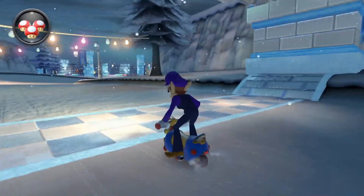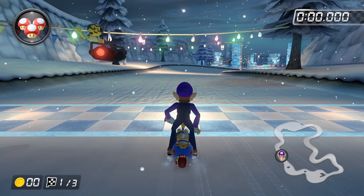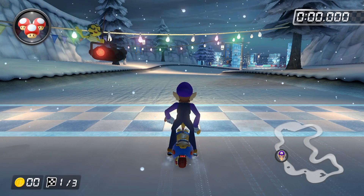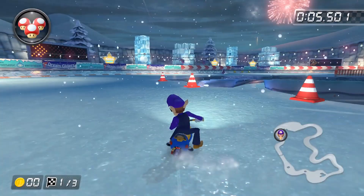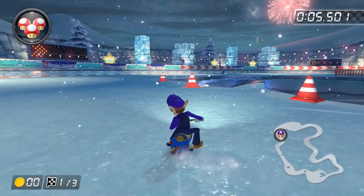Let's see what's happening on Sherbet Land. Sherbet Land is a pretty uncommon track online, but in case you don't have a clue how to drive this track, here you go. As the race begins, position yourself a little to the right, then begin a right drift as soon as you can, chain two mini turbos around the first two turns, and release the second mini turbo on the little incline.